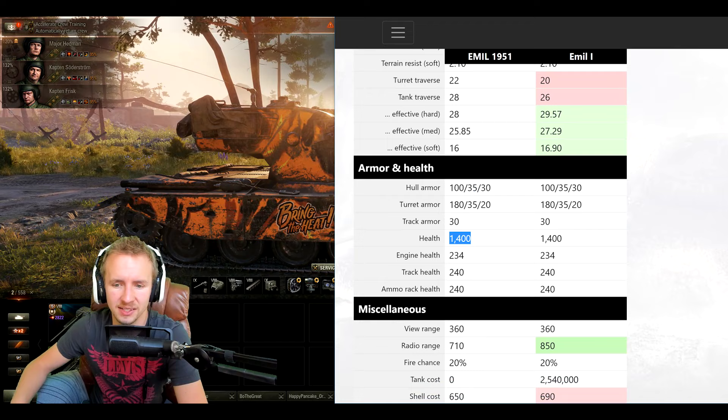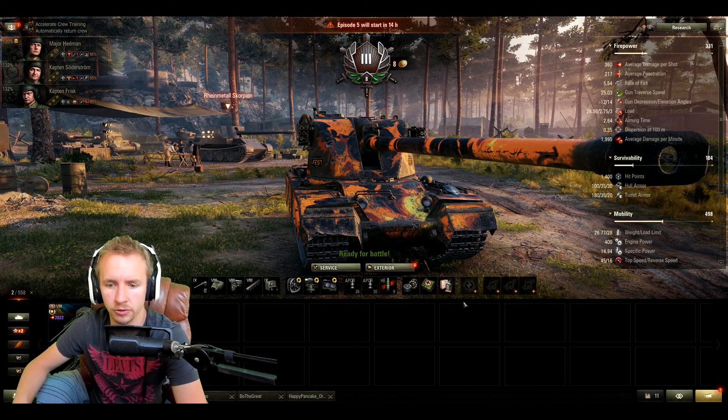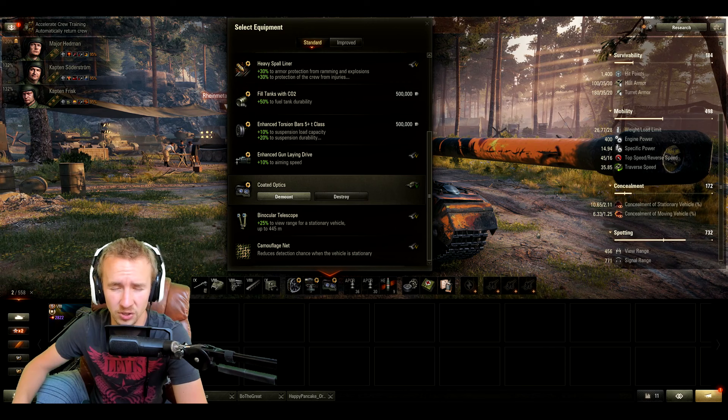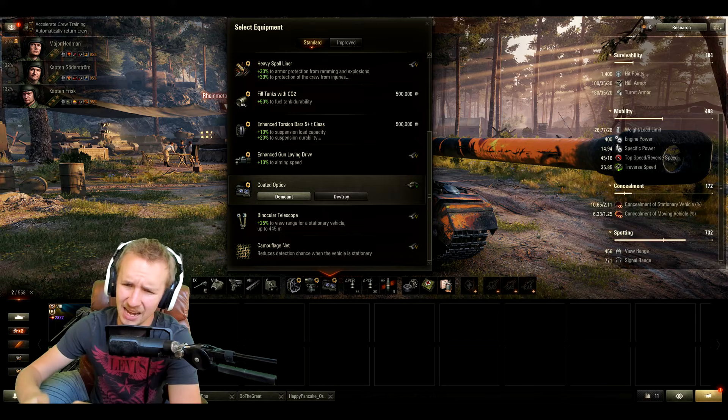Finally, the vehicle gets a standard 1400 hit points and 360 meters view range, which is really not very good for a tier 8 vehicle. Unless you have an exceptionally skilled crew and are willing to use premium consumables like Coffee with Cinnamon Buns, you're never really going to get your view range to a good level even with Coated Optics. There's an argument for dropping optics and using Binoculars instead — the Emil has such a long aim time that you can often sit on the ridgeline with Binoculars activated to spot opponents at long range.